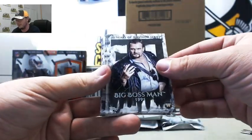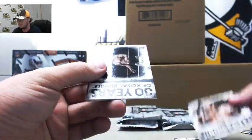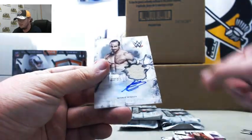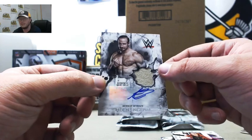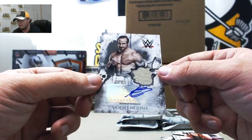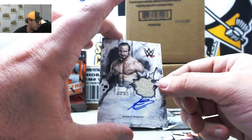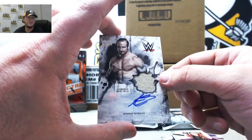We got Survivor Series Big Boss Man, Adam Cole, Royal Rumble Ric Flair, Becky Lynch. And to complete the Rusev Day tag team, we got Shirt Relic Autograph Aiden English, 20 of 99 on that one. Letter E to Tom D.